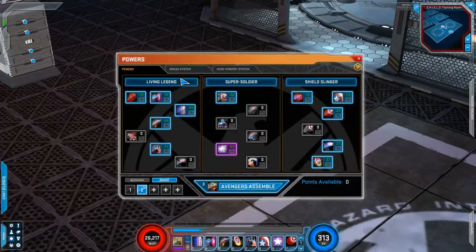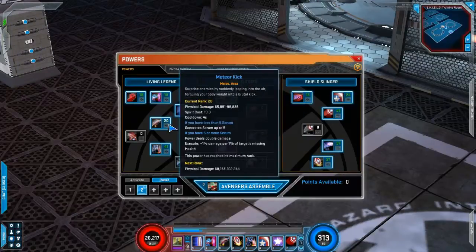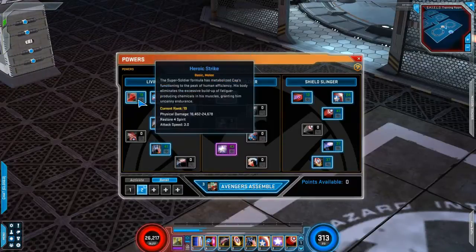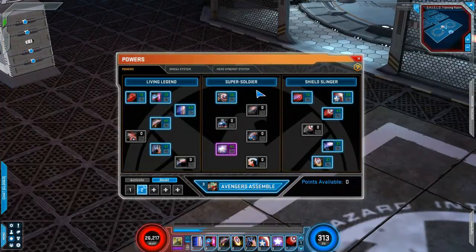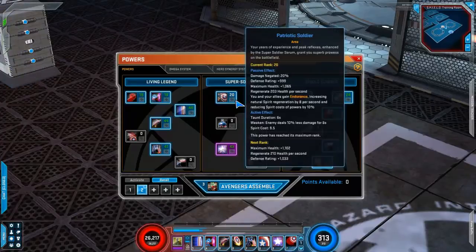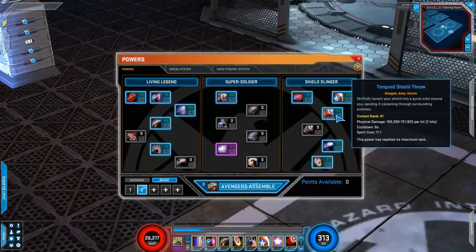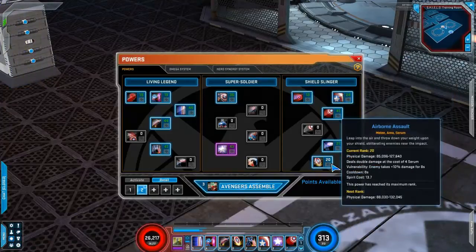I have 162 points. In Living Legend, we have maxed Vibranium Bash at 20 points, maxed Meteor Kick at 20 points, and 20 points in Shield Bash, with the required one point each in Heroic Strike and Heroic Charge. In Super Soldier, we only take two powers: 20 points in Patriotic Soldier and 20 points in Star Spangled Strike. In Shield Strength and Slinger, we have three points in Indestructible Shield, 20 points in Torque Shield Throw, 20 points in Shield Expertise, and 20 points in Airborne Assault.